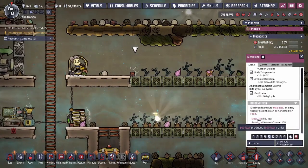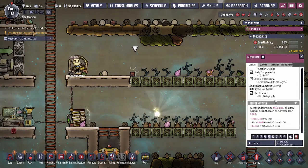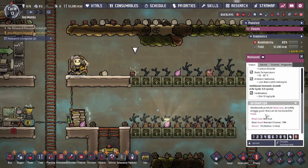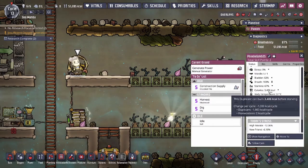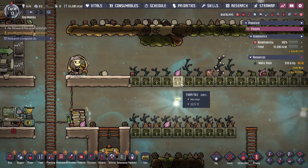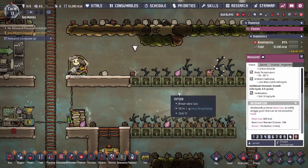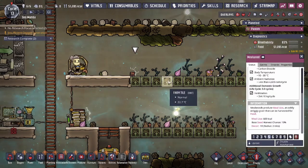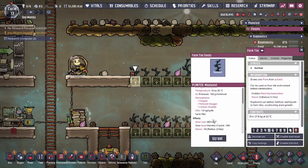Meal lice is 600 kcal each and it grows over three cycles, so every three cycles I get 600 kcal. Every duplicant consumes 1,000 kcal a day, so we need to grow enough meal lice to provide about 1,000 a day. In this case we need five plants, because five times 600 is 3,000 kcal, which is enough to feed one duplicant for three cycles.